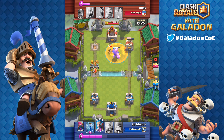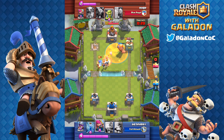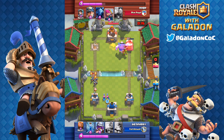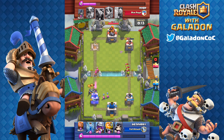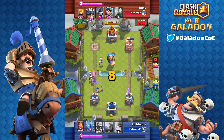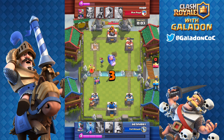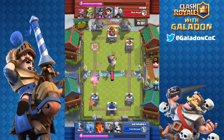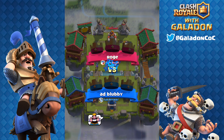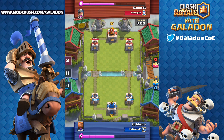My troll deck has barbarians which make a great counter to the royal giant, but it still annoys me. Any card that gets right on your tower is a thorn in my side. Time runs out and he doesn't grab the second tower, but blubby wins one crown to zero with the triple giant beatdown deck.